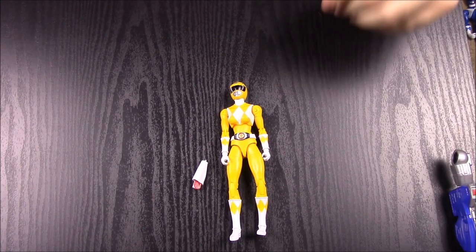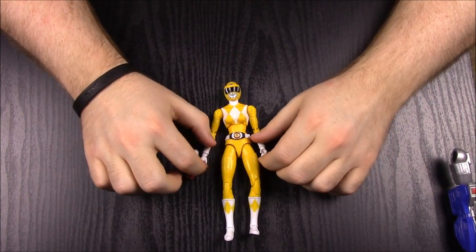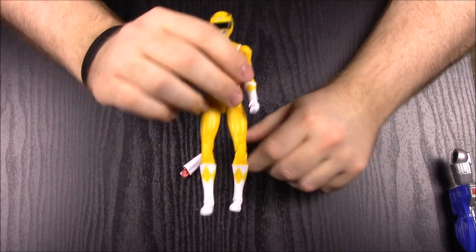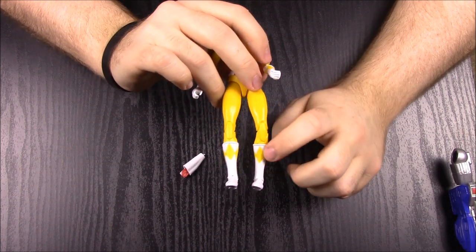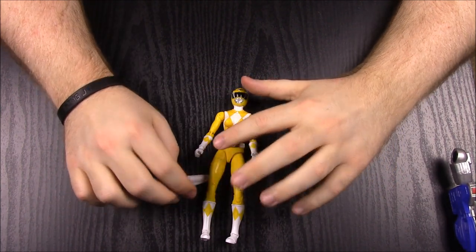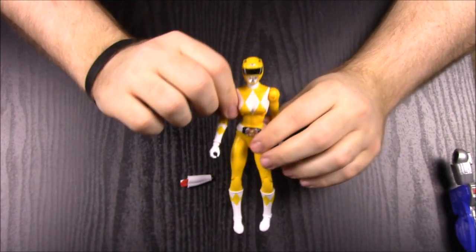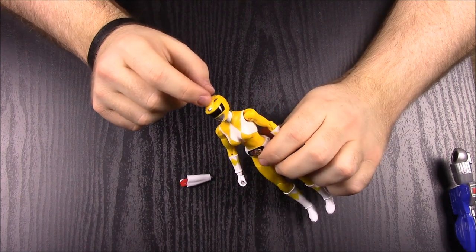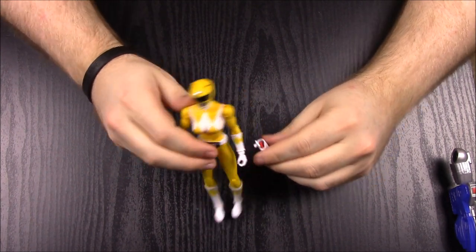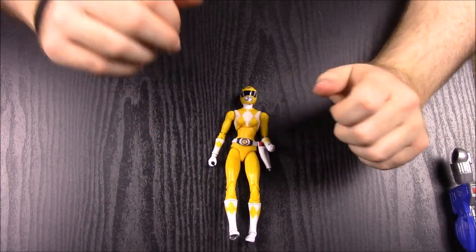Moving on to the yellow ranger, who comes with the other corresponding leg of the megazord. Just like the blue ranger but of course she's a girl, and the female versions are a pain because they have such skinny legs. When they're in the package their legs get bent so they're kind of bow-legged, making it really hard to get them to stand up. She has the saber-tooth tiger morpher, the saber-tooth helmet with the two teeth, nose, eyes, and ears, and the power blaster in the holster.